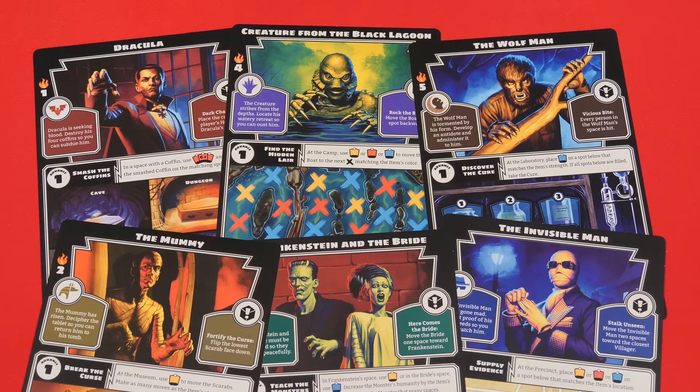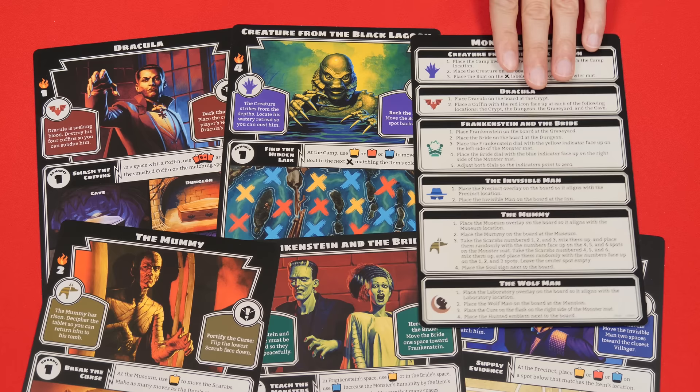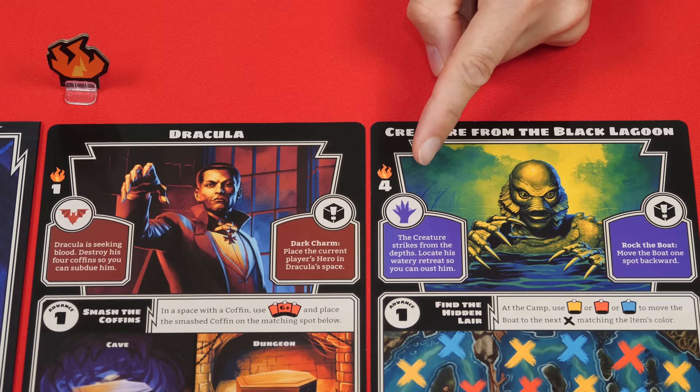From the six included monsters, pick which ones you wish to play against. For a standard game you pick any three, for a challenging game any four, and for a novice game any two. In your first game they recommend choosing Dracula and the Creature from the Black Lagoon, but keep one of the other monsters temporarily flipping it over, and return the others back to the box.